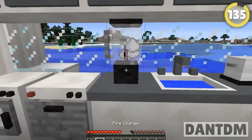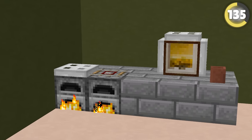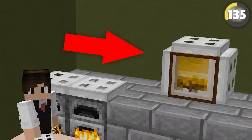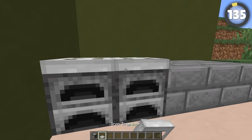There are mods that add cookers and microwaves into Minecraft, but you can actually do this in vanilla. If you use iron trapdoors and surround a block with a painting on it, you can create an amazing-looking microwave. As for the cooker, just put an iron trapdoor on top of a furnace and it looks like a stove.